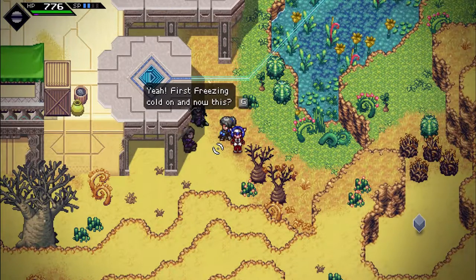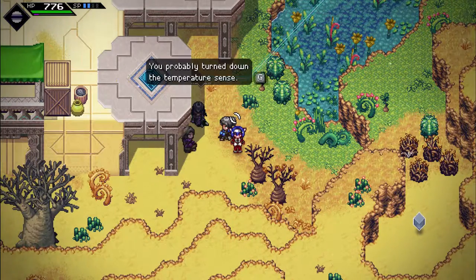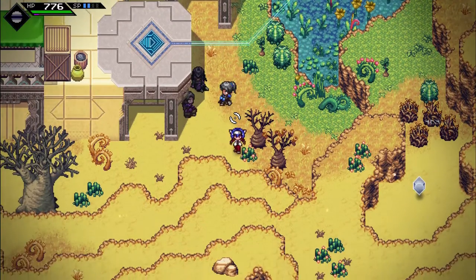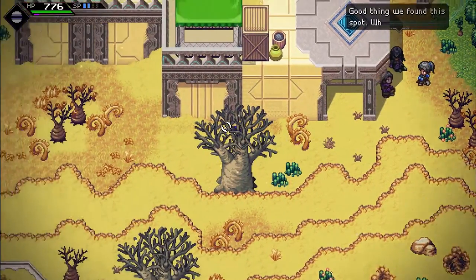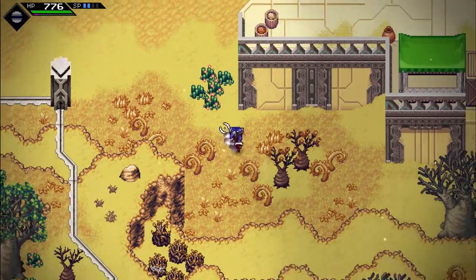Why is it so hot? Well, it is a desert. First freezing cold, now this. You guys mean I like the hot weather — you probably burned down your temperature sense. Just really like the heat. Ah, look at this place. It's pretty nice. Oh, I saw a chest.